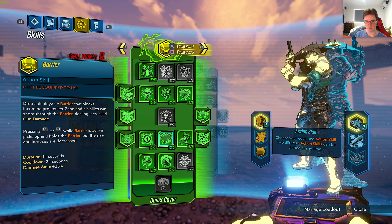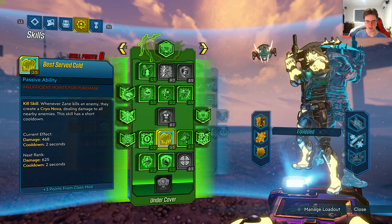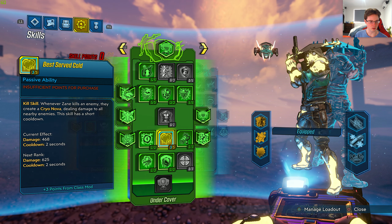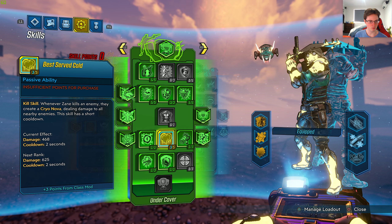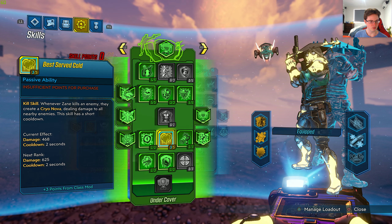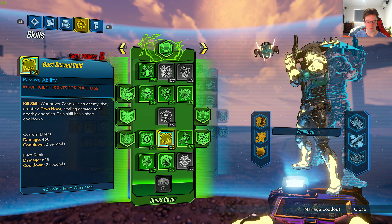I got this class mod from a world drop in Mayhem 3, so you can get this anywhere in the game. We've got this kill skill: whenever Zane kills an enemy, they create a cryo nova, dealing damage to all nearby enemies. This skill has a short cooldown, so those are the current effects.